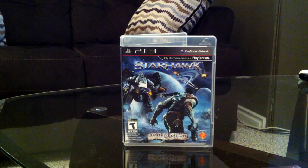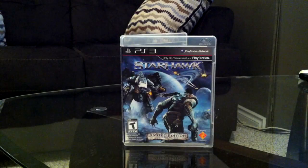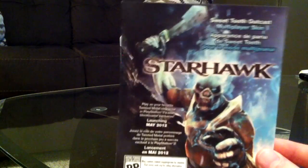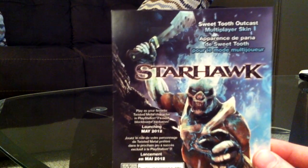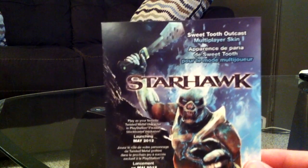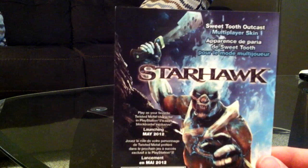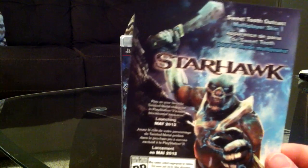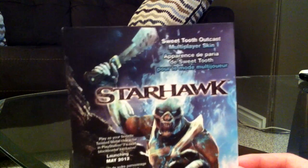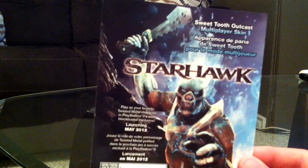Before we get into that, I want to draw your attention to these little paper items. I want to remind you guys about something you might have forgotten. Do you remember this? I unboxed it with Twisted Metal. This is a Sweet Tooth Outcast multiplayer scan — so you look like Sweet Tooth. You get the burning skull head, the vest, and his giant club.